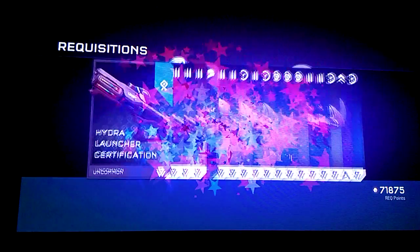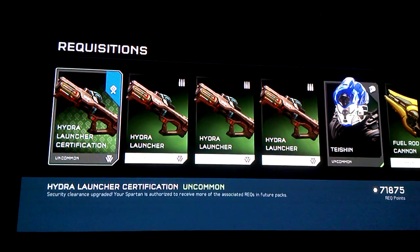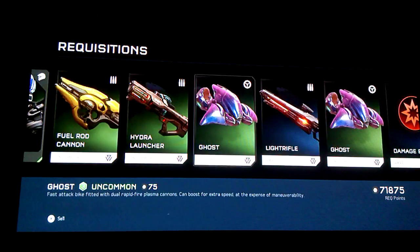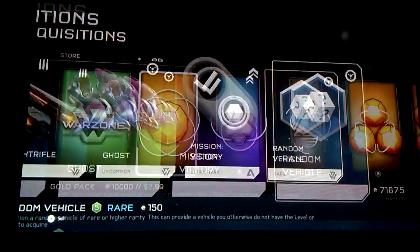Processing. A Hydra launcher certification — I'm down. How do I even say that? Taishin helmet, I think it's pronounced. Looks pretty cool. Dangerous. An ultra rare mission victory.